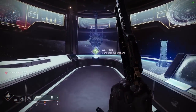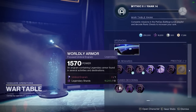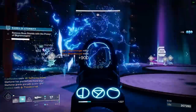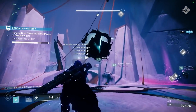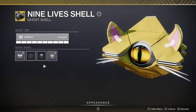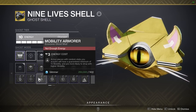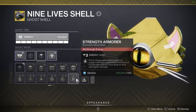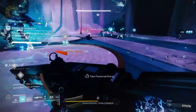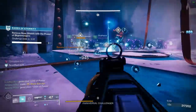The War Table from Season of the Risen is still available until Lightfall releases. If you level it up, you can get Risen Umbral Energy from completing random activities, allowing you to focus your Umbral Engrams to a specific stat-focused distribution. Using the armorer mods on your Ghost, you can focus a minimum of 10 points in the specific stat slot you choose. If you choose a mobility-focused Ghost mod and focus a helmet at the War Table, you're guaranteed 20 points in that slot.